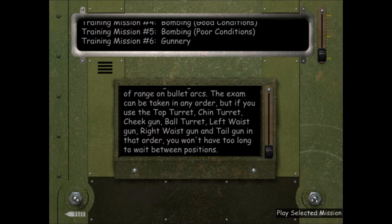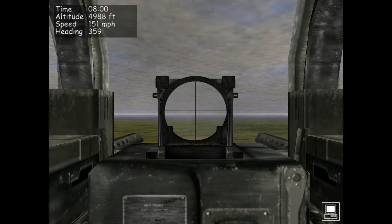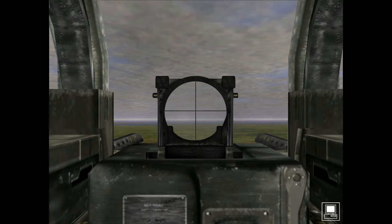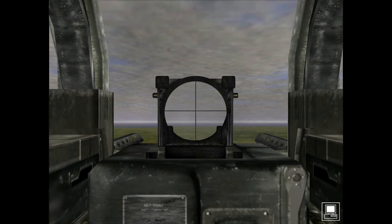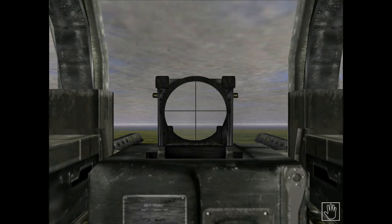We click on the play selective mission switch in the lower right and join formation. The first thing I'll do is get rid of the overlay in the top left by pressing Ctrl and tapping H on my keyboard — we don't really need that for this training mission. Then I'm going to press M to go into manual mode. As noted at the beginning, the first position we're going to do our gunnery practice in is the top turret, and it's already started us off there.